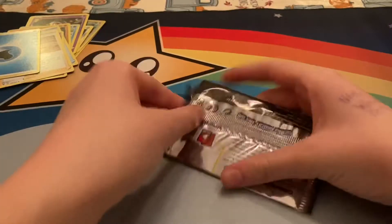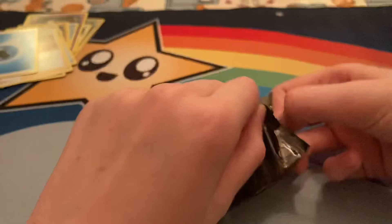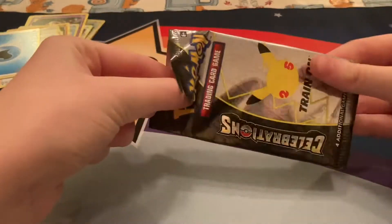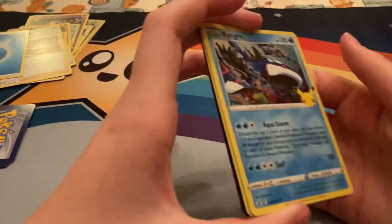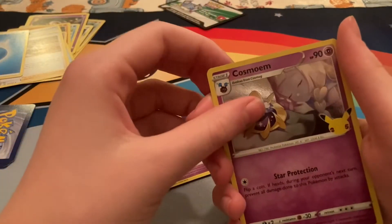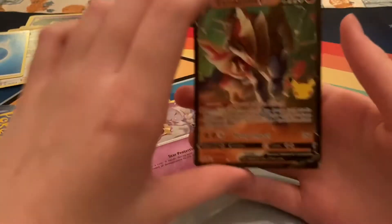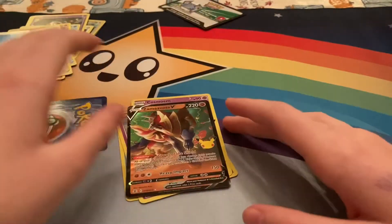Alright guys, we are on our last pack. Let's see if we can pull anything good. I think I can get that Charizard — I really do want a Charizard or one of those Pikachu ones. Alright, here we go. We got Kyogre, Cosmog, Cosmoem, and ooh — that's actually a really nice card — we got his opposite Sceptile!